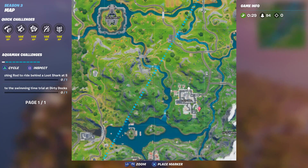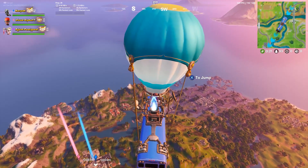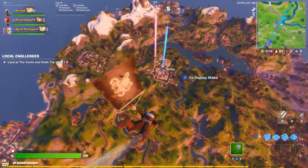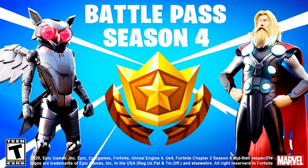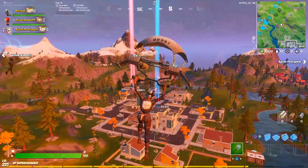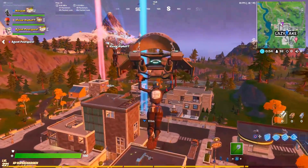My teammate wants to go Lazy Lake — honestly I'm completely fine with that, we never land there so let's give it a shot. These last few videos we've been getting absolutely destroyed, so maybe landing somewhere different will help us finally get a win today. Like I said, today we are going to be focusing on Season 4 — specifically the Battle Pass skins, the secret skin, and some brand new bundles coming into the game that I think are going to be playing a part in the Fortnite Season 4 storyline, which is very exciting.